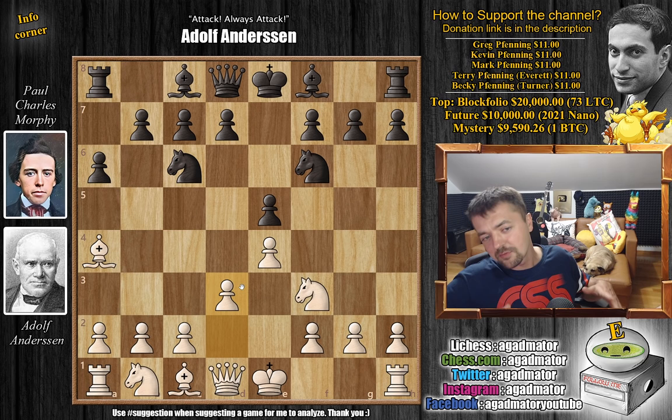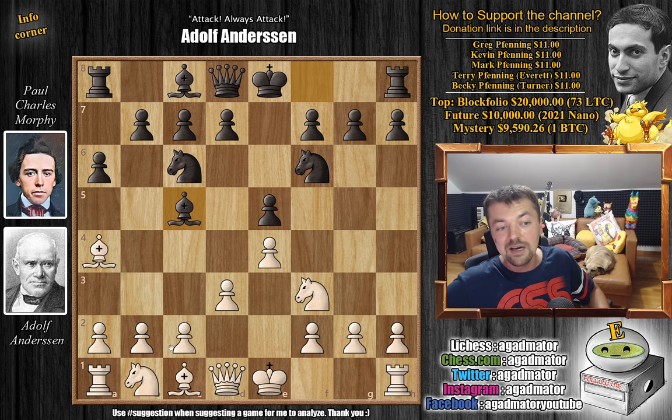By reaching almost the end of the Morphy saga, we've kind of reached the beginnings of chess theory — the Andersen variation versus the Morphy defense. We have bishop to c5 and now c3. This is something that is still being played today; you can see variations like these being played everywhere.